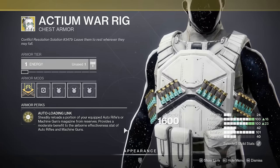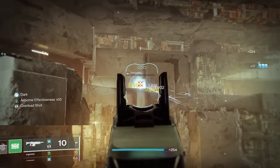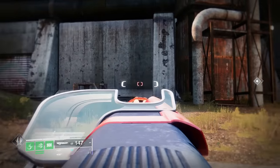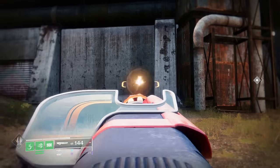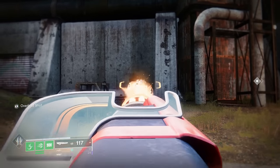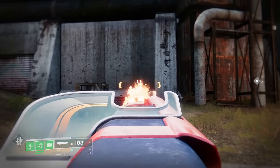Actium War Rig steadily reloads your auto rifles, even as you're firing them. So what better weapon to pair with it than Sweet Business? This fires faster the longer you hold down the trigger, and it holds 150 rounds per magazine. Because this holds so much ammo, when paired with Actium, it can just keep firing and keep firing for so long.